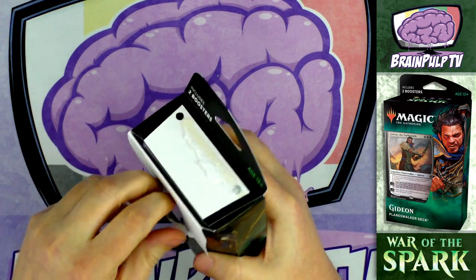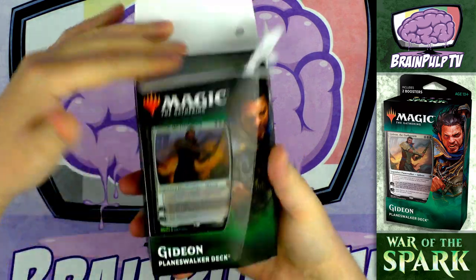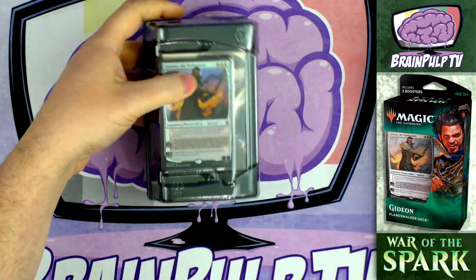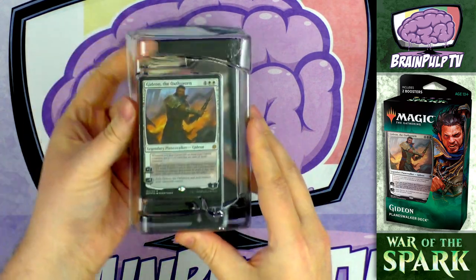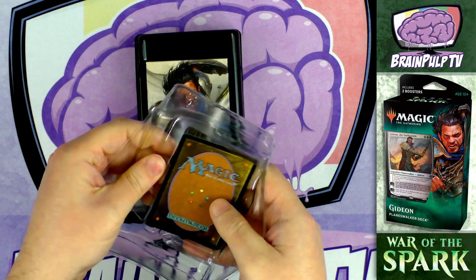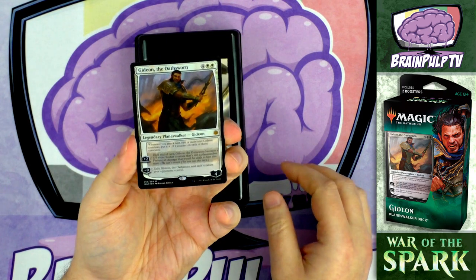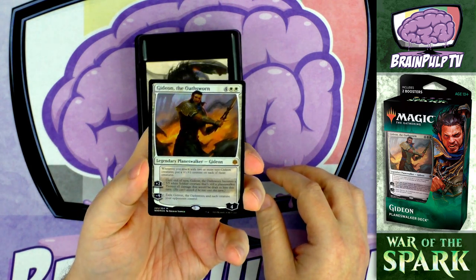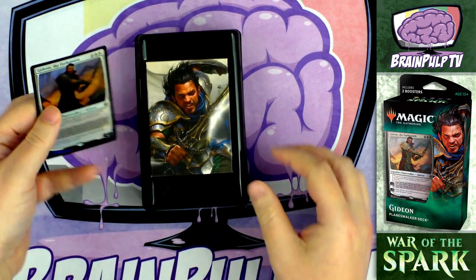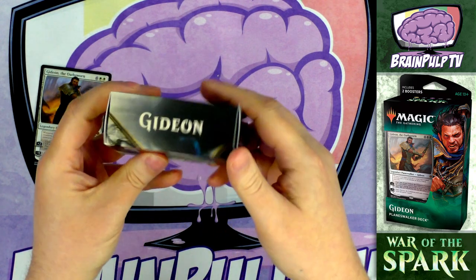We're kicking off the actual opening of the Gideon the Oathsworn deck. As you can see on the outside of the box, there is a nice foil featured planeswalker inside - foil and shiny, which sadly means it's probably going to start curling right away, but for now it's rather flat because it's in the packaging.